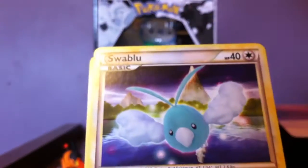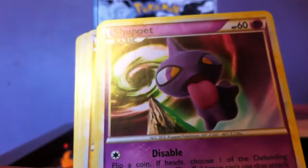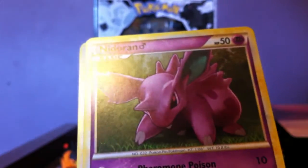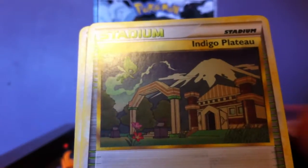Now for the last pack. We got Illumis, Sawblue, Munchup, Shepet, Nidoran, Electabuzz, Indigo Plateau, and another Seeker — not a good card.